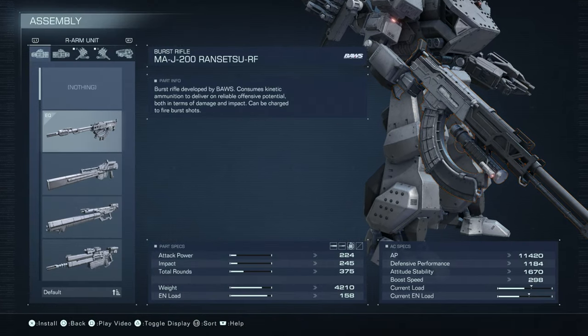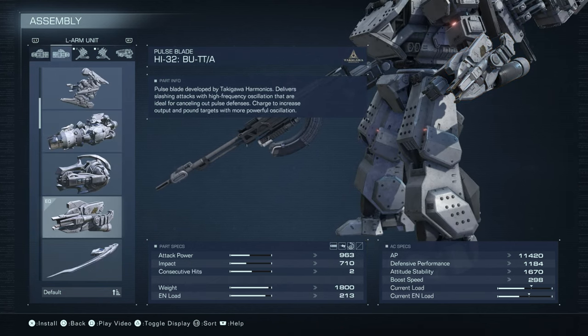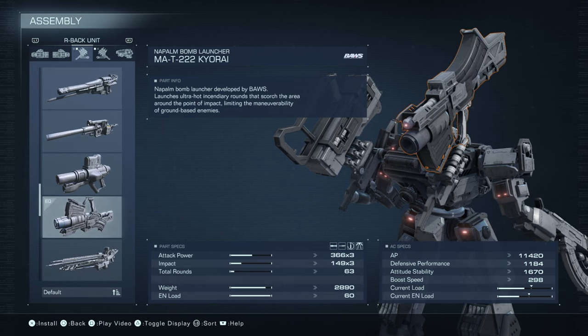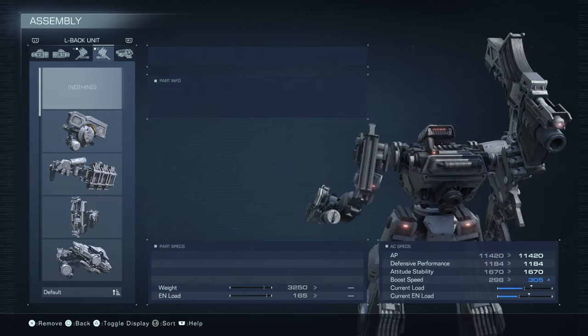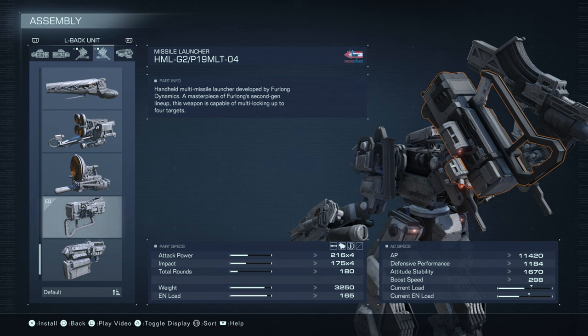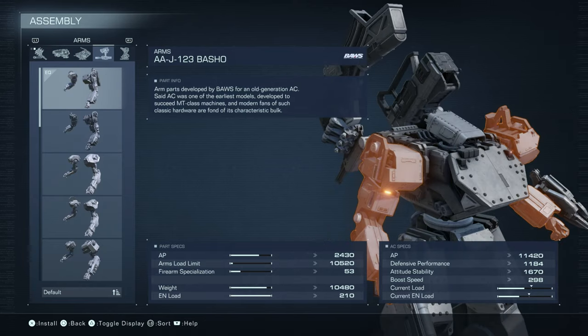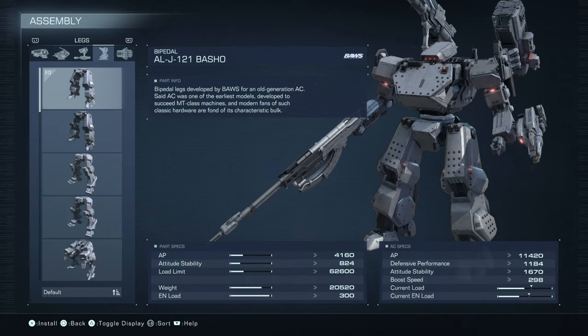For the right arm unit, it's a burst rifle, the MAJ200 Rensetsu RF. The left arm unit is a pulse blade, the HI32 BUTT-A. For the right back unit, it's a weapon bay with a napalm bomb launcher, the MAT-222 Kyourai. The left back unit is also a weapon bay — a missile launcher, the HMLG2-P19MLT-04. He's got the Basho head, Basho core, Basho arms, and Basho bipedal legs.